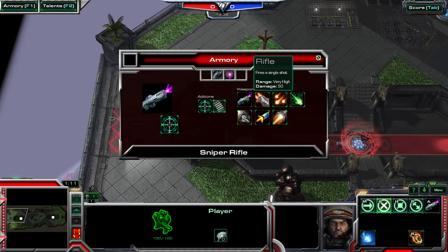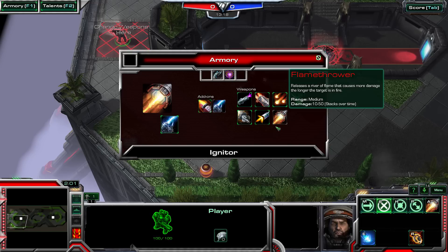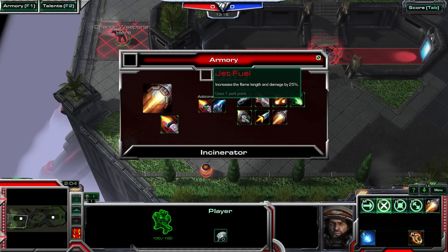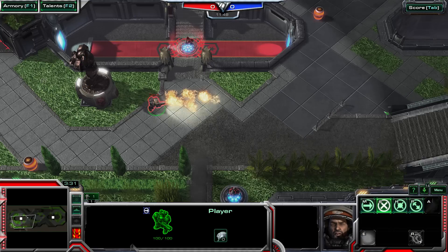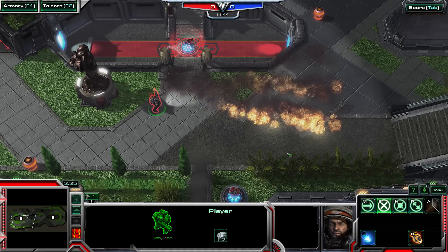At the start of the match, you can select one of seven different weapons, each with unique characteristics. Additionally, add-ons allow you to customize your weapons and offer more strategic choice. For instance, the Flamethrower — you can increase its damage and range with the Jet Fuel add-on.